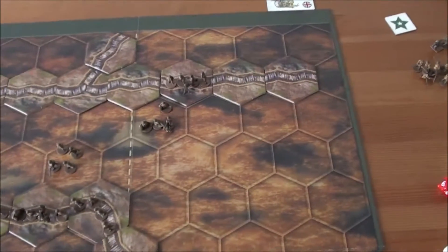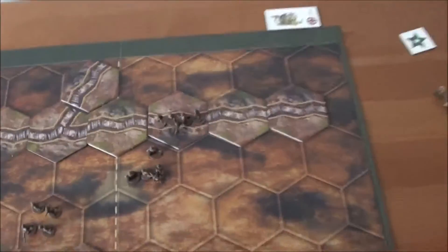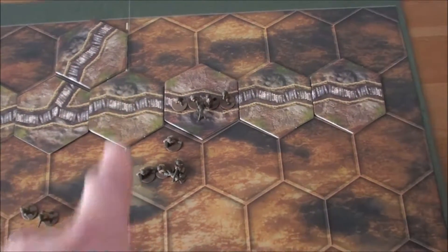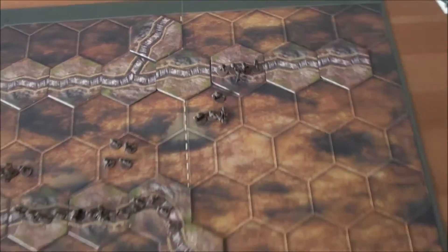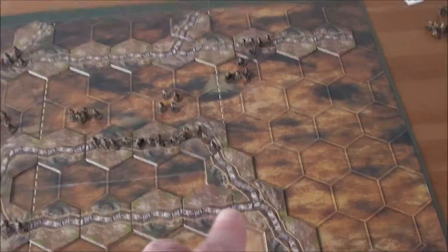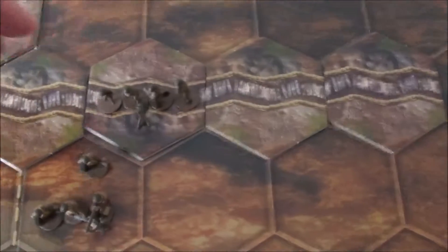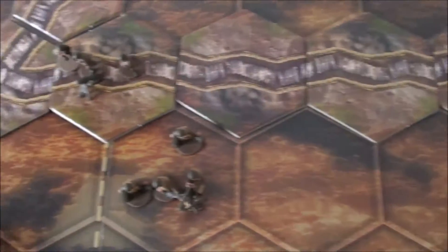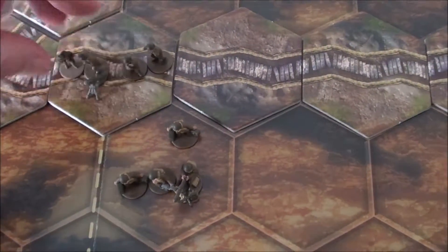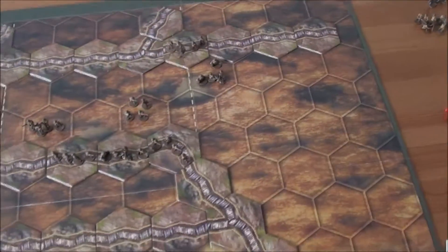About the trench mortar — it maybe makes sense now to move it into this hex. They would then be in the middle of my right and center, so they can activate with two different cards and also reach more into the middle of the trenches from this hex. That makes sense to regroup that unit here — it moved, so it cannot fire. We are ready with the activation.